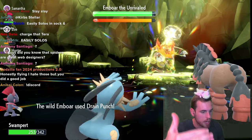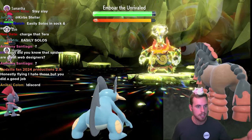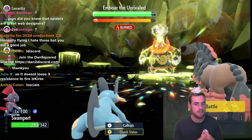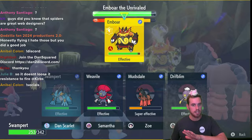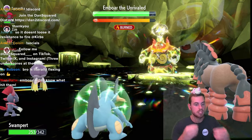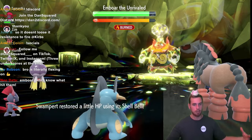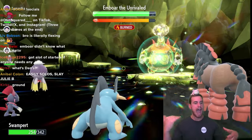Your Intimidate users are all going to be great here because Ember is a purely physical attacking Tera Raid Pokémon. Driflim with Will-O-Wisp is very good because the burn will help survivability. Arcanine is also among the best because it has Intimidate and can use Leer. Weavile is also good with Leer, so there are a lot of great ally options.